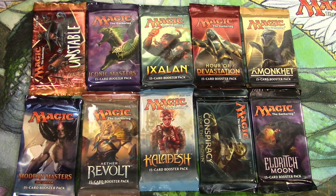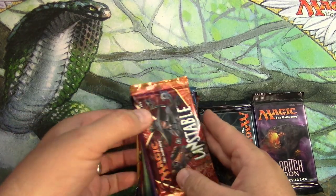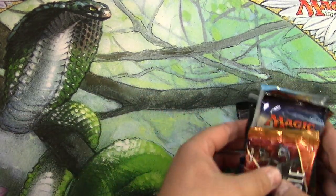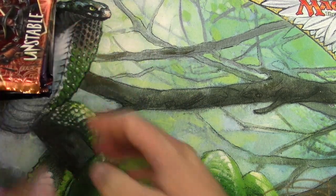Hey everyone, it's day three of going through every pack of Magic the Gathering ever — almost. We are here at Unstable through Eldritch Moon, going backwards in time. We're scanning up the rare at the end, and just moving relatively quickly through the rest of it to get the flavor of each set, and to essentially accomplish this feat.